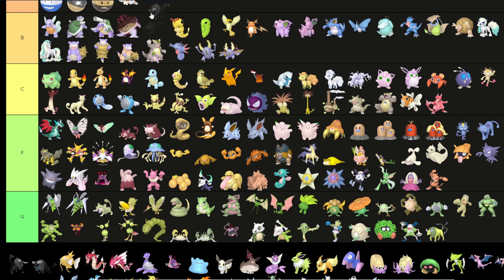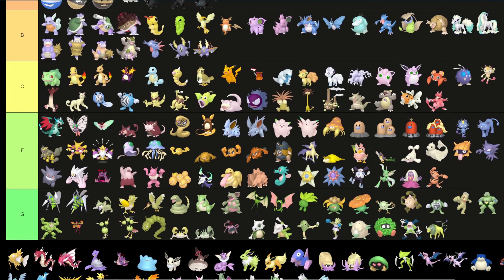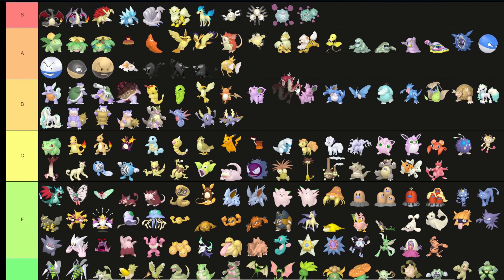Tauros goes into the green tier. Paldean Tauros: all three of them are gonna go into A tier. Even though they don't seem that different from regular Paldean Tauros, it actually switches the mane and body colors around. Usually the mane is the darker black and the rest is gray, but they switch it — and I like it when they switch the colors but keep the same palette.